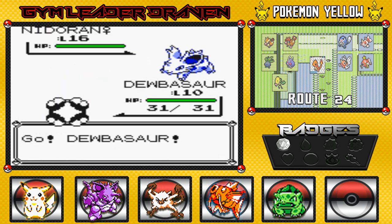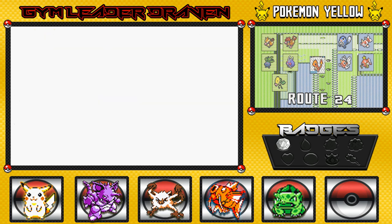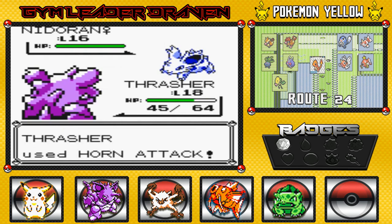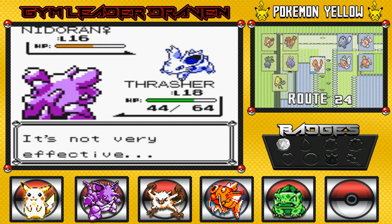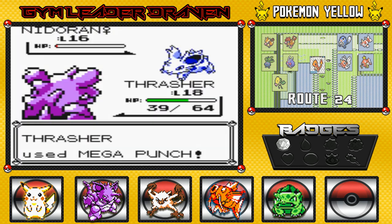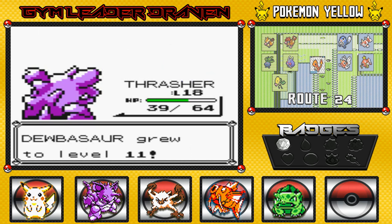Nidoran Female, you're going down. Those are the only moves I have so I might as well switch out. Thrasher, come on - you gotta take care of this, you're the new Pikachu, you're the chosen one. Scratch attack will do some damage, so let's go with that horn attack. That double kick will actually do some damage - just by 1 HP, which isn't a lot. Saved by the bell - mega punch for the win! Bulbasaur grows to level 11.